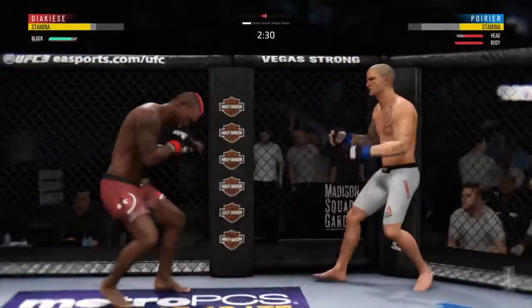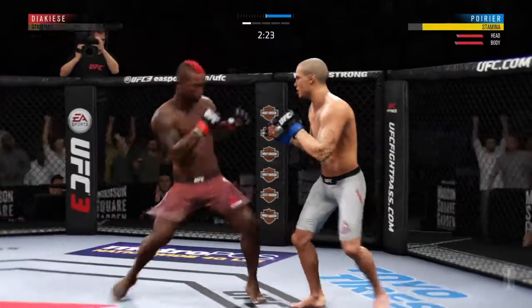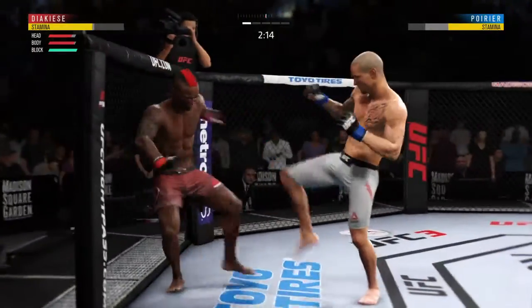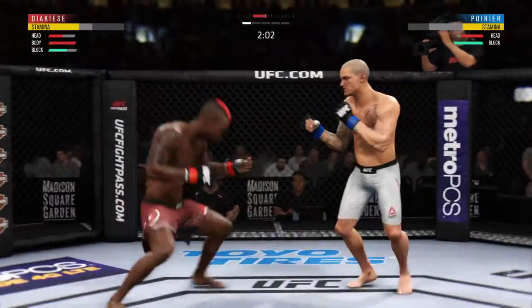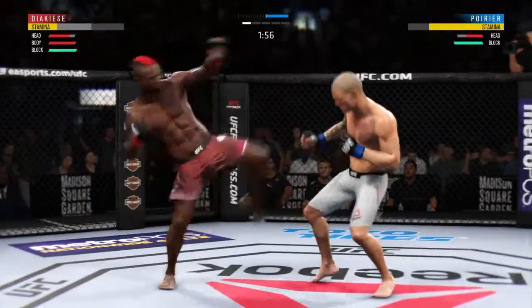Joe, huge block there. The defense is holding up. How about that shin? That kick from the southpaw position — he loves that. Left to the body. Connects there with the punch. Poirier's lower jaw now, Joe, started to show some signs of swelling.